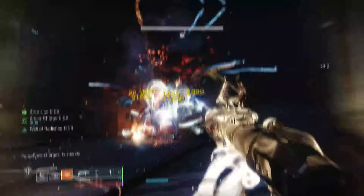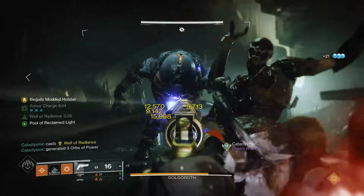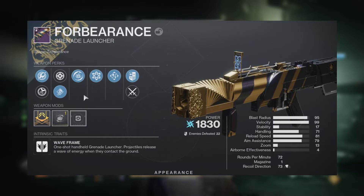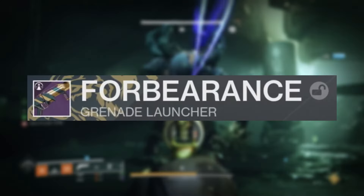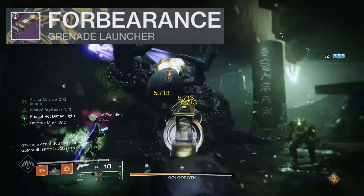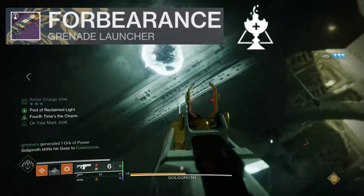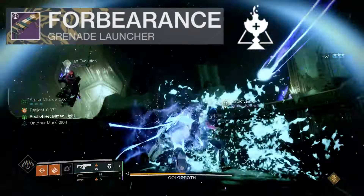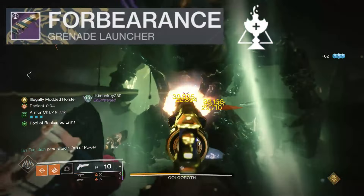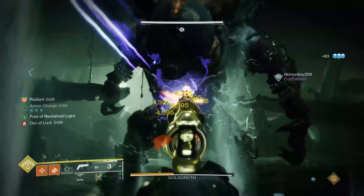Now let's talk about some of the specific weapons revealed, because there are probably some you were not expecting. This is not a meme — they are literally giving you the ability to get yourself a Forbearance. It is called Forbearance, and as they described it, it is the same exact version from Vow of the Disciple but without the Soul Drinker origin trait, which in my opinion is what pushed the Forbearance into the S++ tier. It will still be an absolute ad-clearing machine.